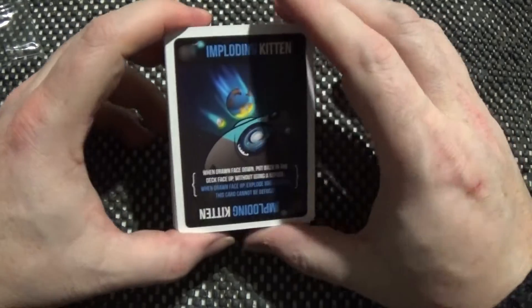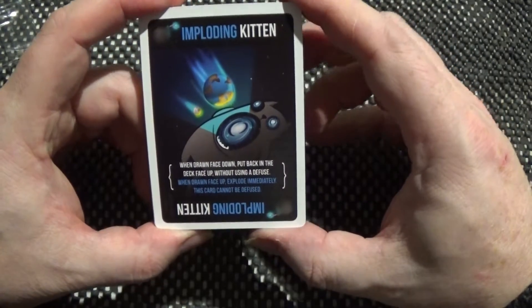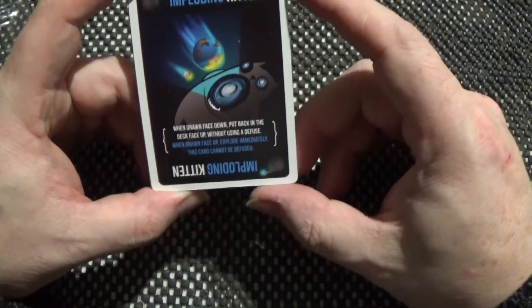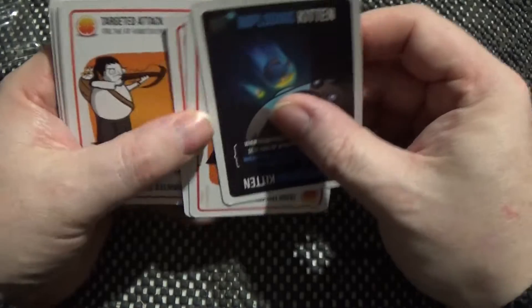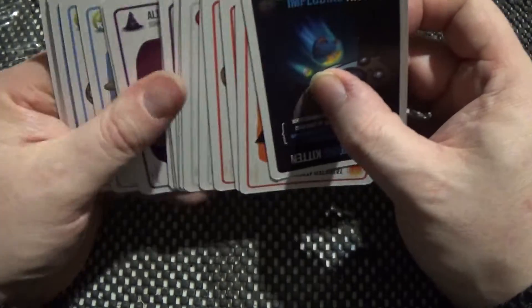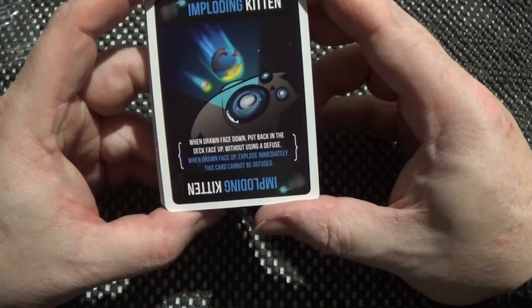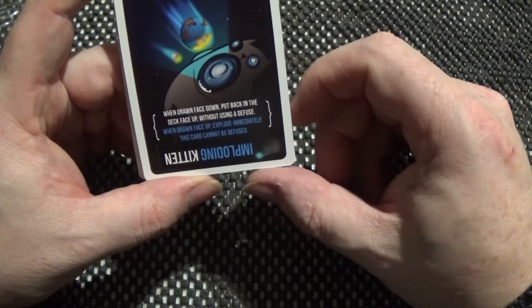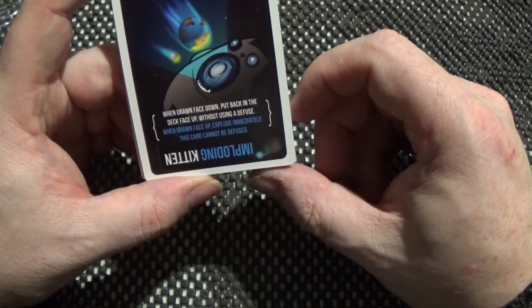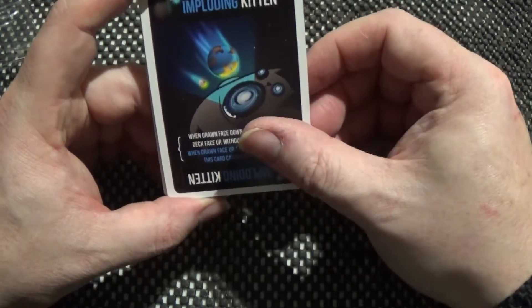So we have the Imploding Kitten card itself, and unlike the Exploding Kitten card, this one cannot be defused. You place it face up in the deck, and when it comes to the surface, whoever draws it explodes immediately — that means that person is out of the game.